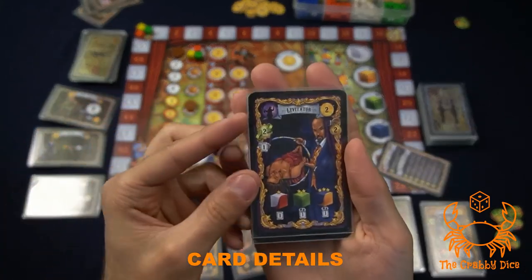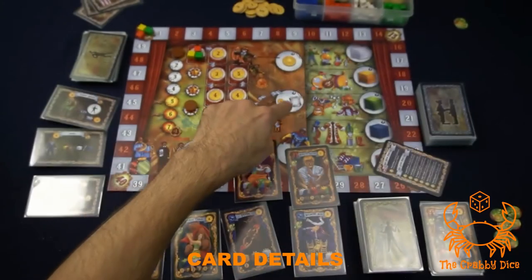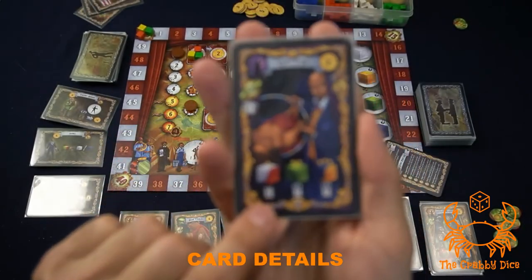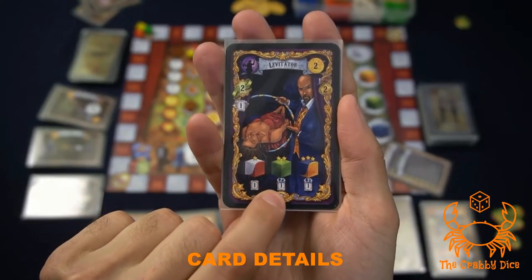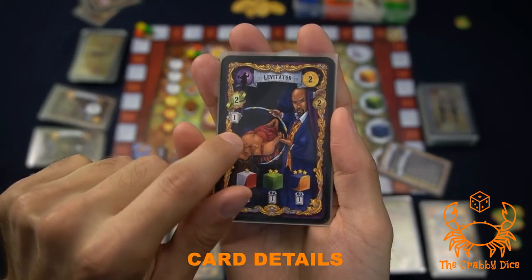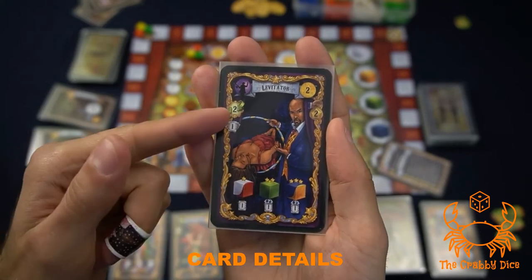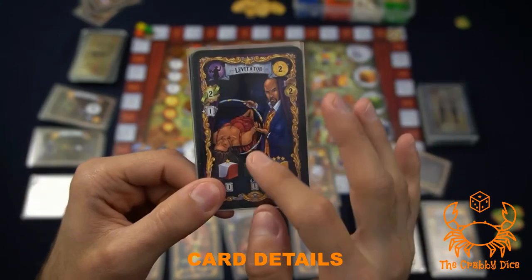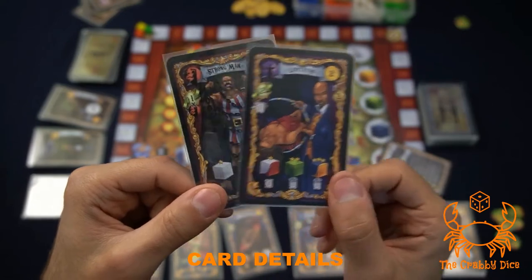White investment cards have a special symbol meaning draw an investment card. Some let you look at two and keep one, or look at three and keep one. Flipping a performer with this ability increases your hand size by one — so if you have one such flipped performer your hand limit becomes three, two gives four, and so on.